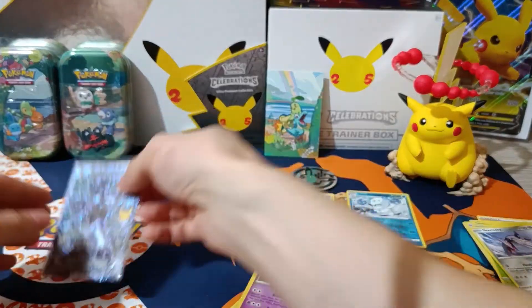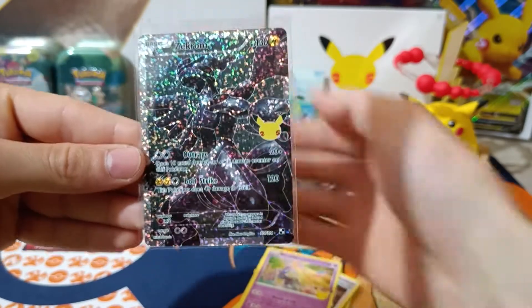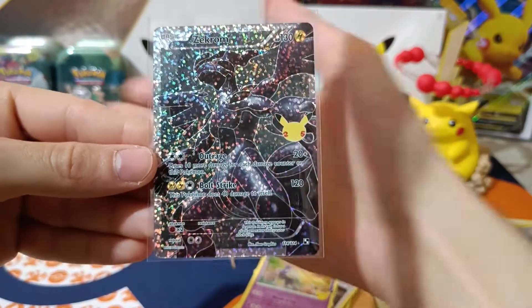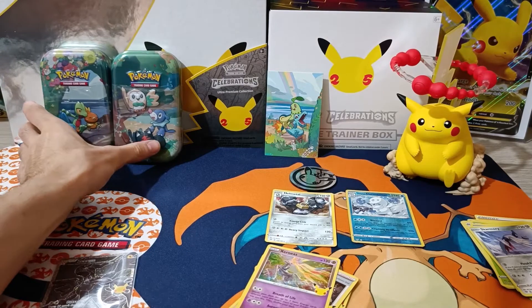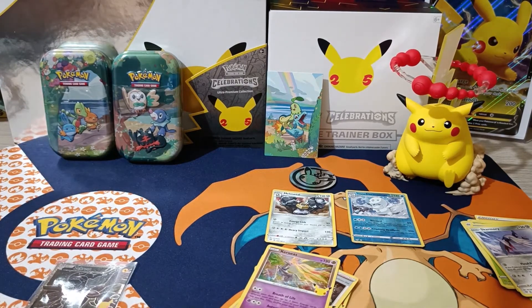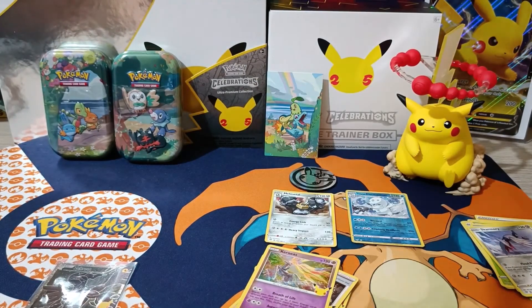So from this tin we managed to pull a Zekrom classic card. Thanks for watching guys — like, comment down below, subscribe and hit the notification bell to stay tuned for my next videos. Support the channel. I'll be opening these two other tins: the Hoenn tin and the Alola tin. I couldn't find the other five tins — I might find them later on. Thanks for watching, thumbs up, take care.